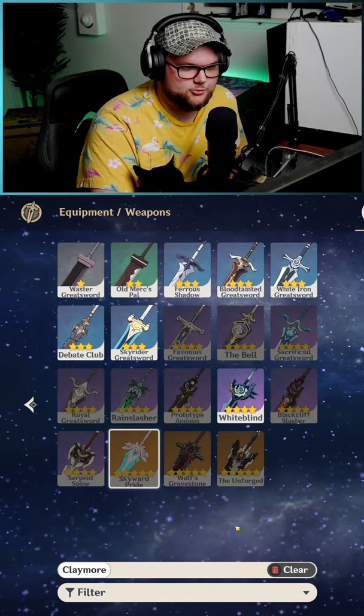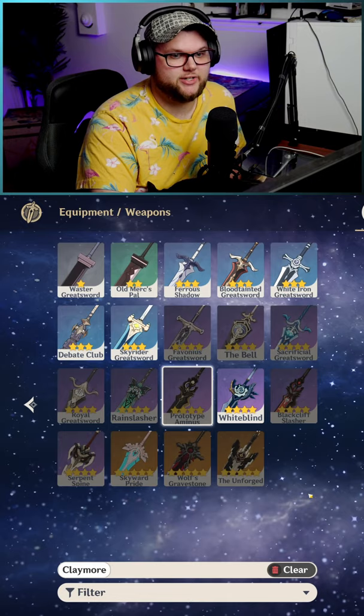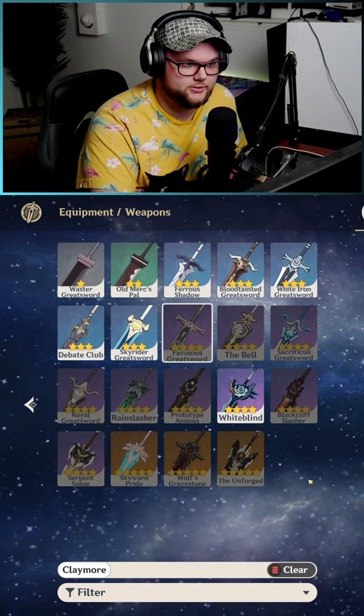Skyward Pride is probably going to be the top option you can go for, but it's not very free-to-play friendly. Rain Slasher actually does a lot of work here, especially with its Elemental Mastery as its secondary stat. Prototype Amminous is also freaking amazing. Both the Sacrificial Greatsword and the Favonius Greatsword are great options, but for a budget player, you could go with the Bloodstained Greatsword as well.